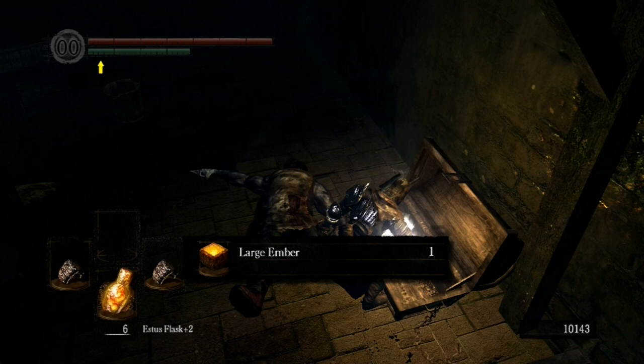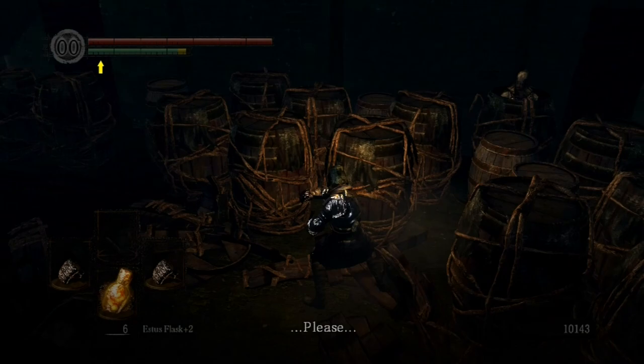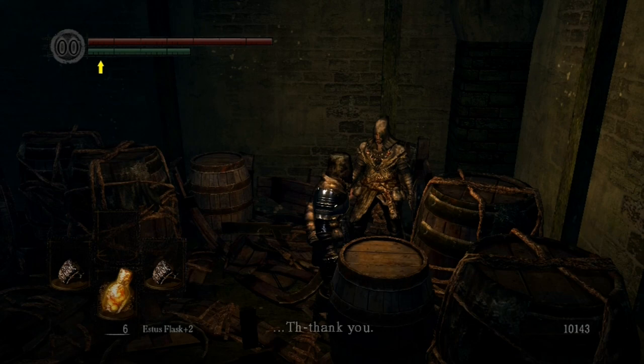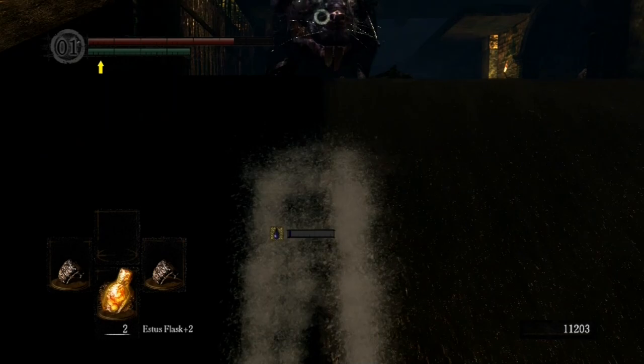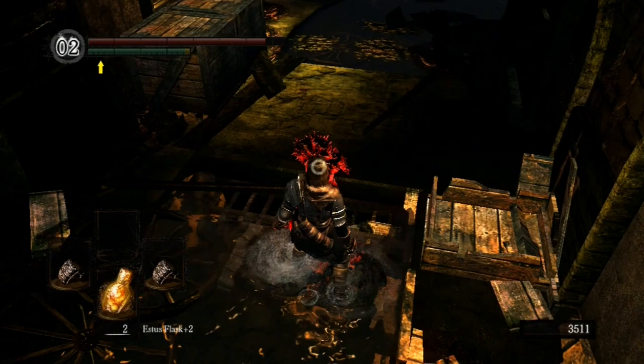Pick up the ember — you'll take it to Andre later. Beat the crap out of these barrels; they won't stand a chance against you. Rescue this guy — he kind of looks like a homeless person, but he does sell things of value, so make sure you get him out of there. Head on down into the sewers. Watch out for the giant rats — they knocked me around. I fell backwards and landed in a pile of crap, but there's stuff you need in the sewers.